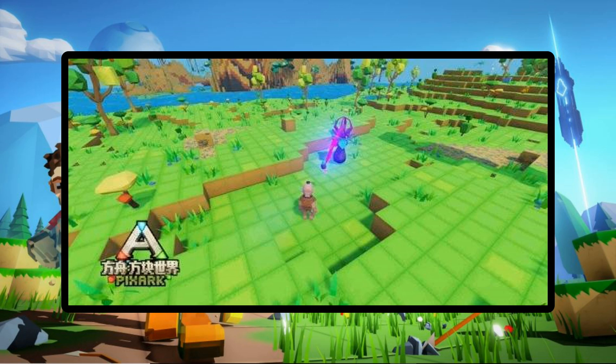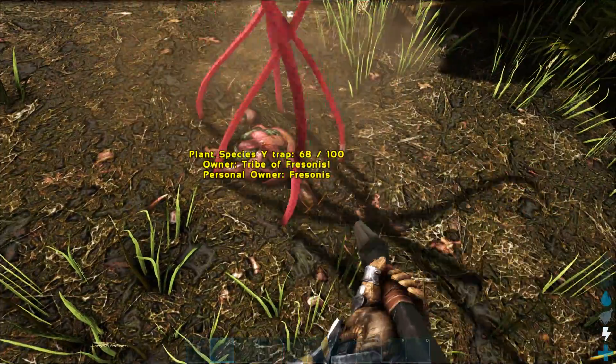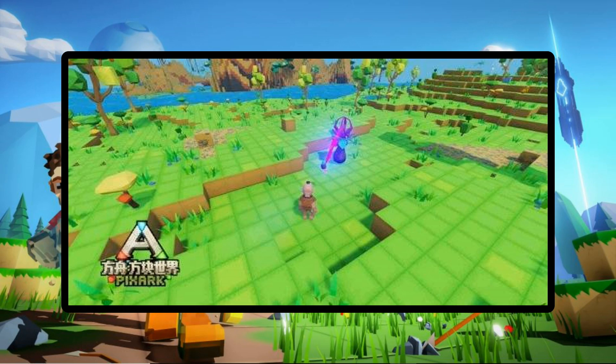The ivy can also spit out special projectiles, though it doesn't say exactly what they do. Maybe when you aren't trapped by a vine, you get trapped by what it spits out. The translation from the Chinese website says these vines are tied to people who pass by, turning wild adventurers into fertilizer. We may be able to harvest these vines from the ivy and plant them in the ground to set up traps, similar to Plant Species Y traps in Ark I Evolved.